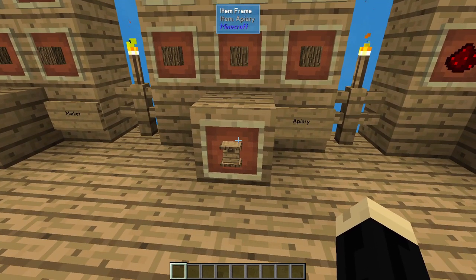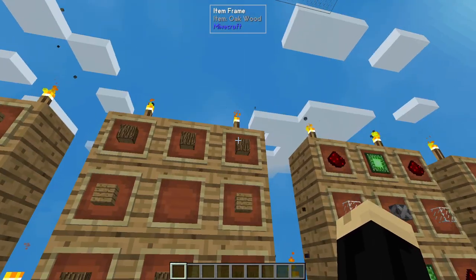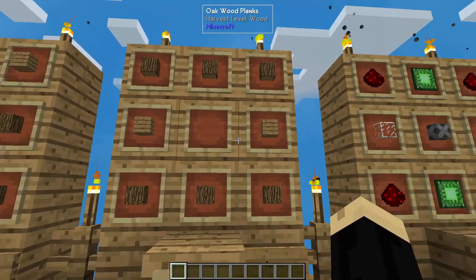We're also going to need an apiary. An apiary is going to be three wood on the bottom, three on the top, and then two planks.